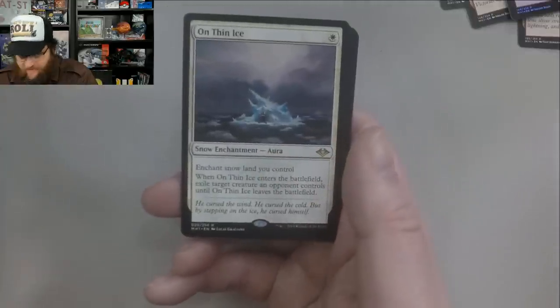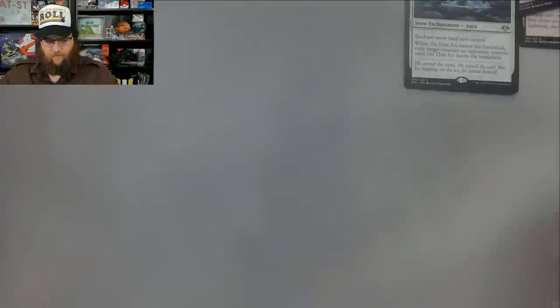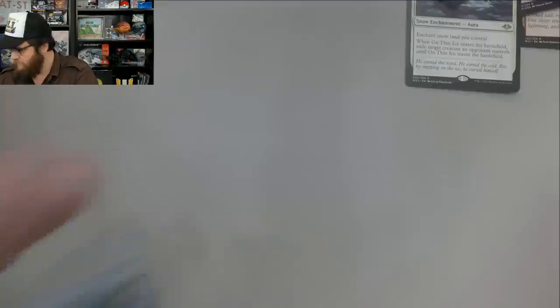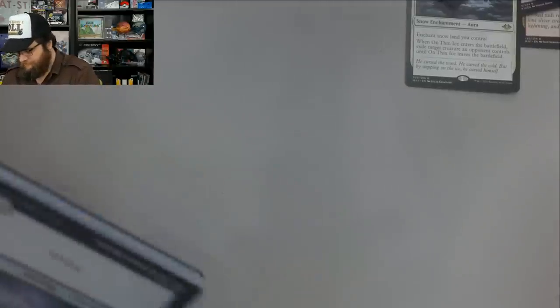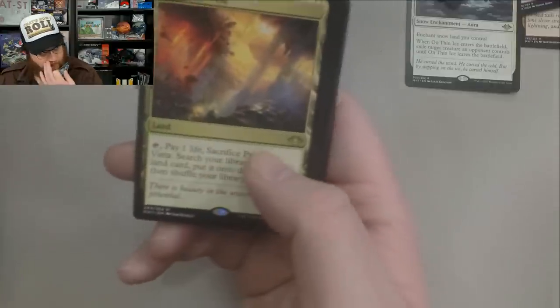On Thin Ice — love that art too. I'm feeling the air's left the room. We started pretty insane though, so there's that. Reap the Past. Two packs left after this. Prismatic Vista — not too bad! I think that was up there too. Whoa! What am I talking about? Sick pull — 23 bucks!